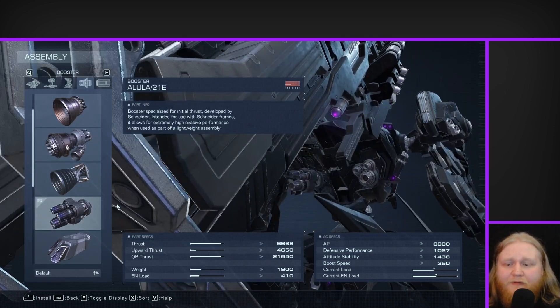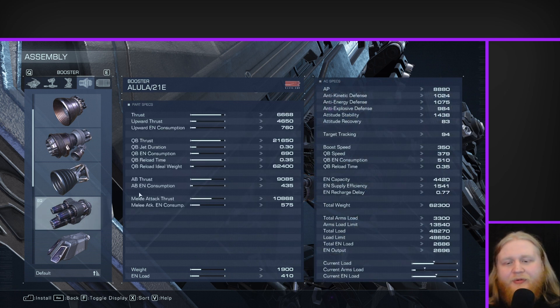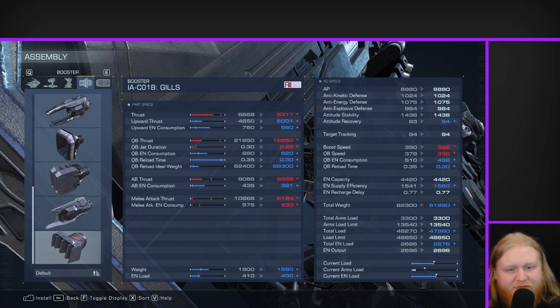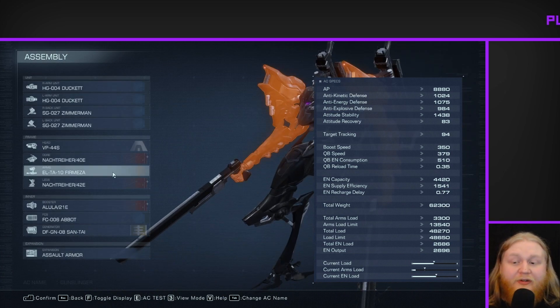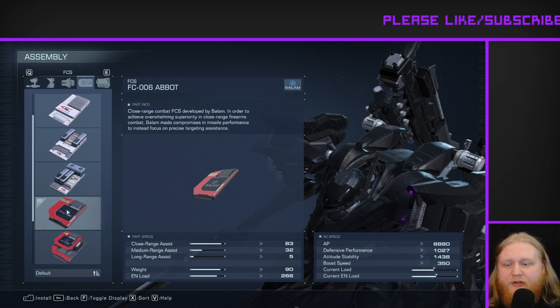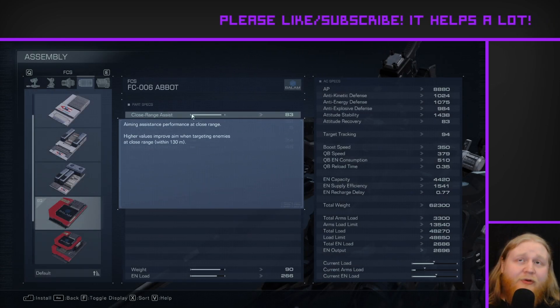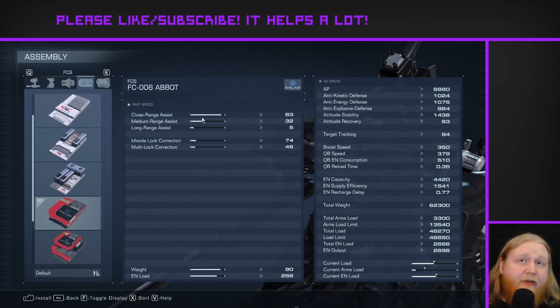Getting into the inner parts: for the boosters, I'm using the Alula 2-1E — these are the quick-boost specialized boosters, really really fast boost. Nothing else is a particularly good option in my opinion. There's the Gills, which technically has more quick boost distance but slower quick boost speed and also much slower boost speed overall. So the Alula are kind of the obvious choice here. For the FCS, I'm using the Abbott — really high close-range assist. Both our weapons are super close range; pretty much the ideal range is always within 130 meters, so you really want to be in that close range as much as you possibly can.